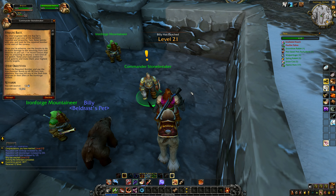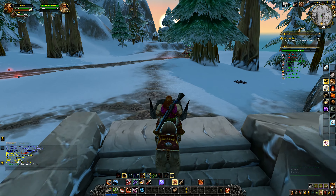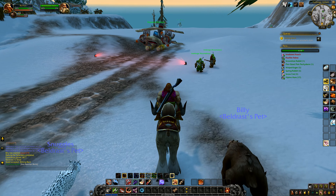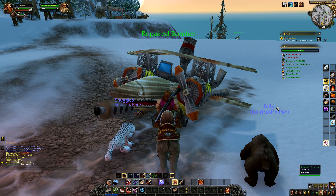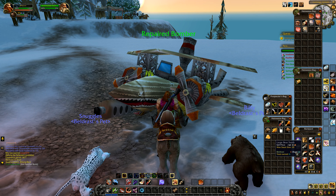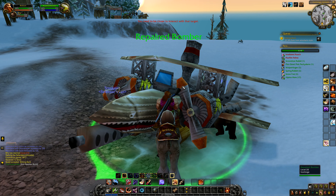My chief engineer tells me he's managed to get one of the bombers repaired and airworthy. Take these bombs and find the repaired bomber at the start of the runway. Once airborne, use the bombs to do as much damage to the attacking Dark Iron Dwarves as you can. There are rumors they're deploying a new kind of war golem - keep your eyes peeled and make those golems your highest priority targets. There's my repaired bomber - I need to do 30 Dark Iron attackers.